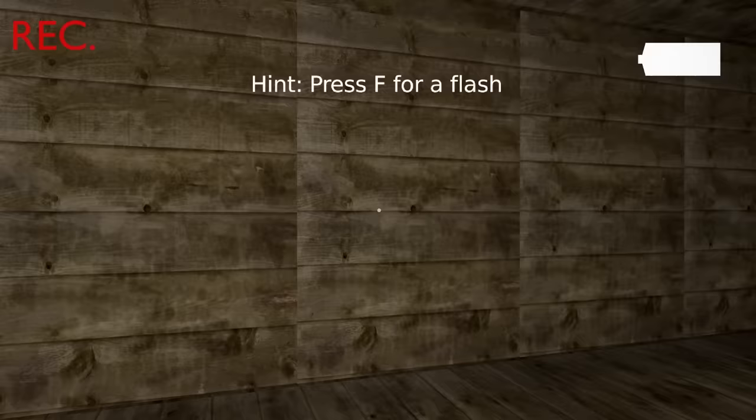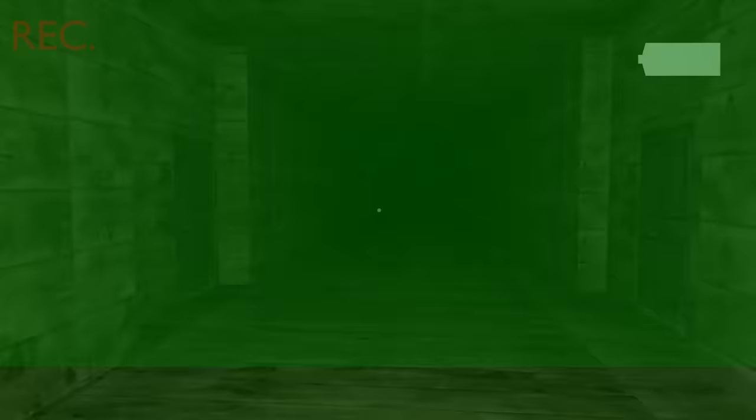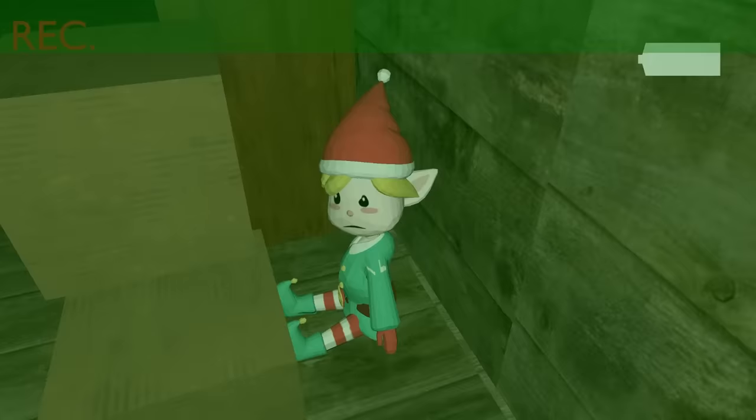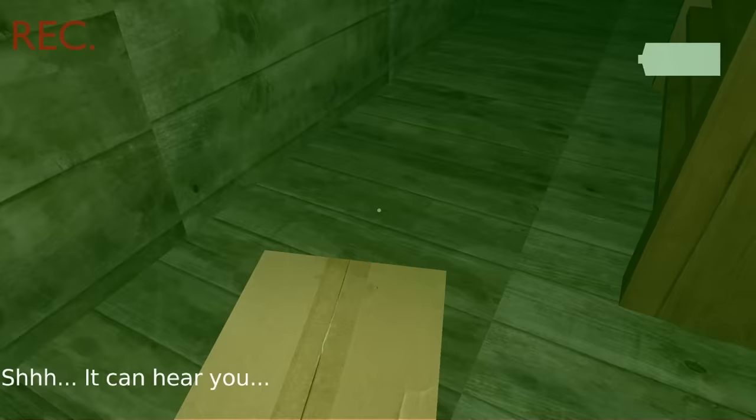Another loading screen — what are we gonna find? Press F for a flashlight. Oh, wait — why would I need a flashlight if I have night vision? Is he in here? He's got to be in here. Unless the developer just forgot he gave me night vision and thinks I'll be flashing my way through here. What the heck are you? It can hear you. I don't think there's anything here.